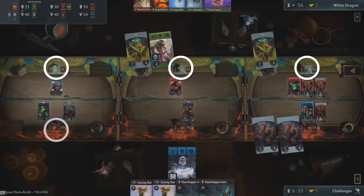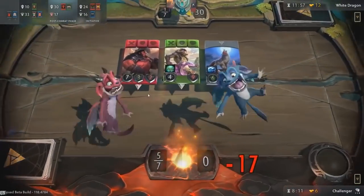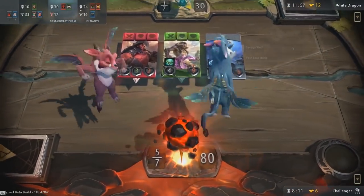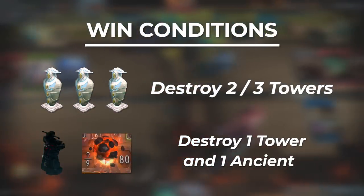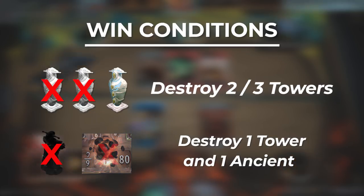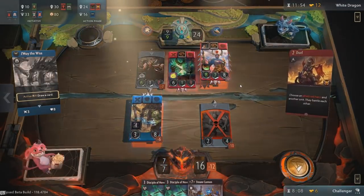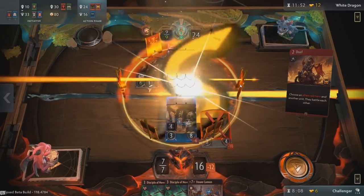Each lane has a respective turret. Both you and your opponent's turrets have 40 health. If a turret is destroyed, it reveals the Ancient, which has 80 health. To win a game of Artifact, your goal is to either destroy two of your opponent's three turrets, or destroy one of their turrets and the Ancient. To defend and assault these objectives, you will be able to employ an array of units and tools at your disposal.